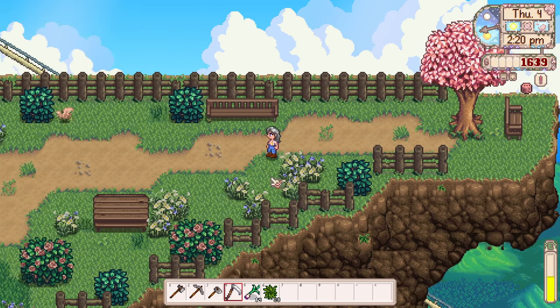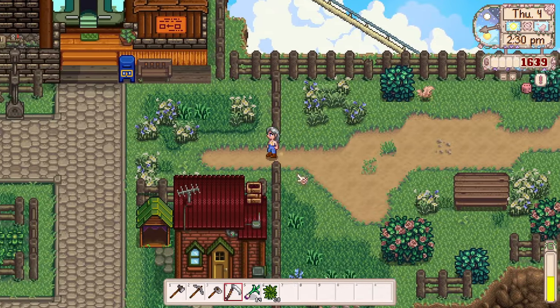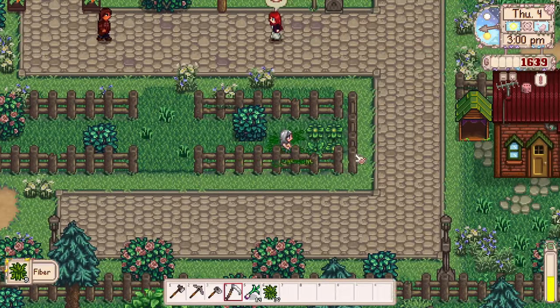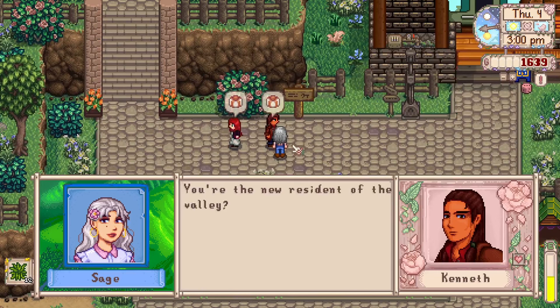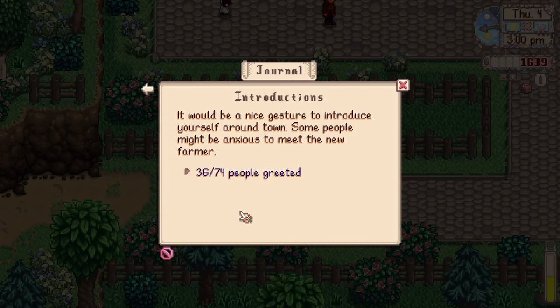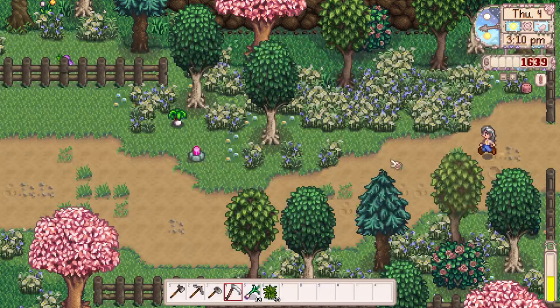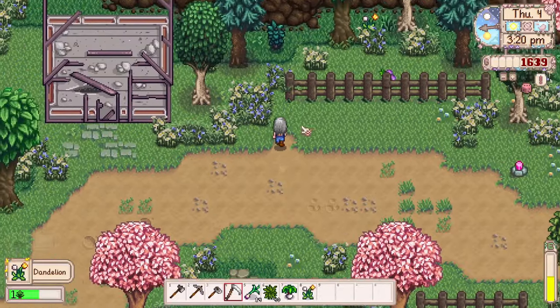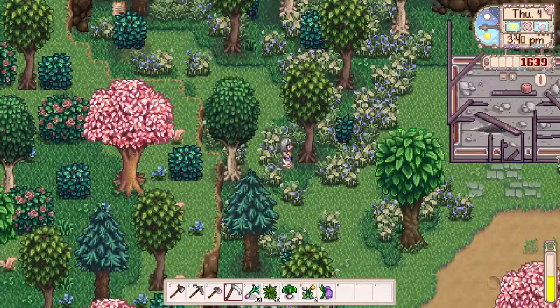The electrician's house is nearby — his name is Kenneth. Ridgeside is quite an expanded, completely new area. My introductions quest involves 74 people, because of the Ridgeside, East Scarp, and Stardew Valley Expanded mods — all of which add NPCs. I've found it's nearly impossible to complete right away, so I usually wait until the Egg Festival when it's easier. Some NPCs are really hard to track down or are always behind closed doors.